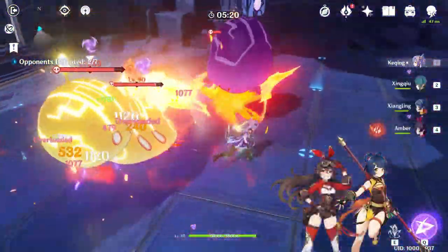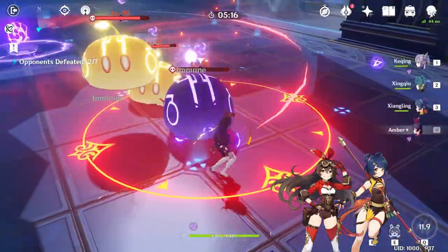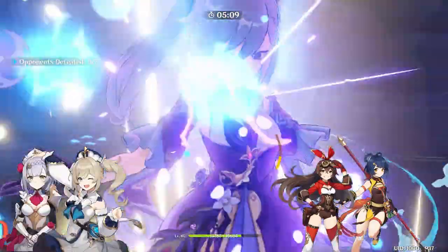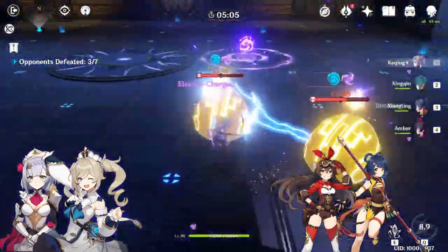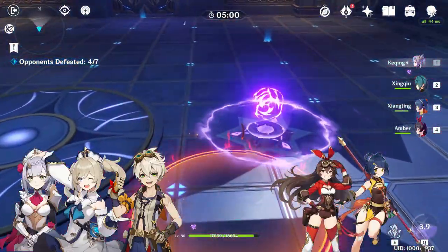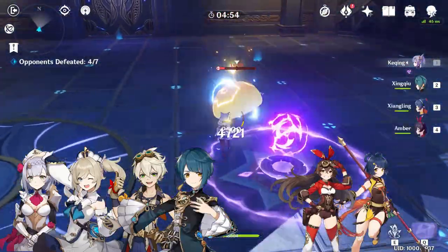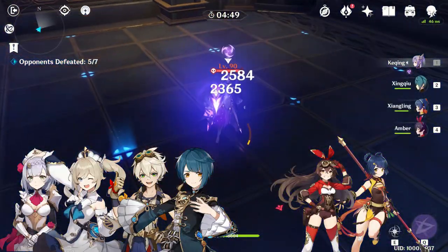Xiangling and especially Amber are, again, the best units for you to bring as supports. The fourth slot is flexible. For free-to-play options, I recommend Noelle for her shields and Barbara for her ultimate heal, but don't use her E because that will do you more harm than good. If you have Bennett, I would use him over Barbara for his healing and attack buff and the fact that he's Pyro. I myself use Xingqiu — not only does he give a bit of healing, he also makes it so that I take less damage from enemy hits while his swords are up, and he provides some damage on the side.